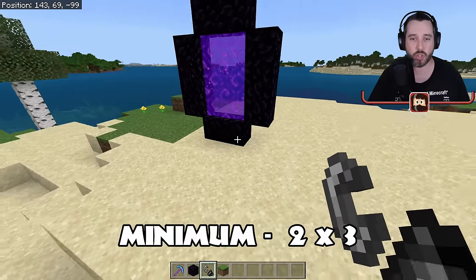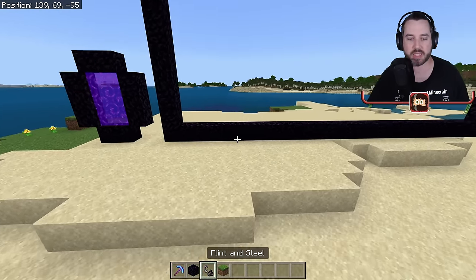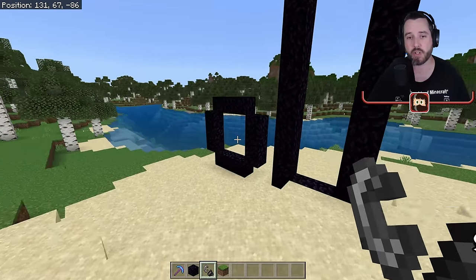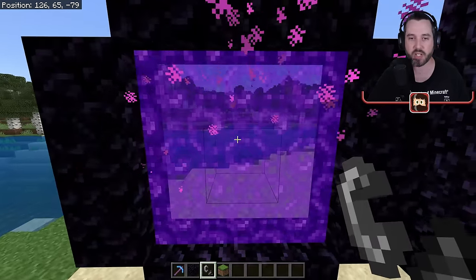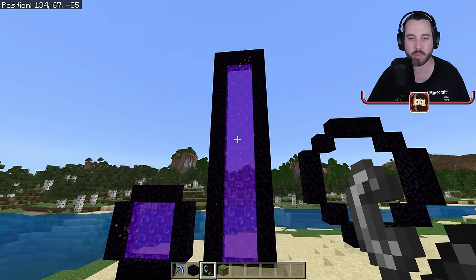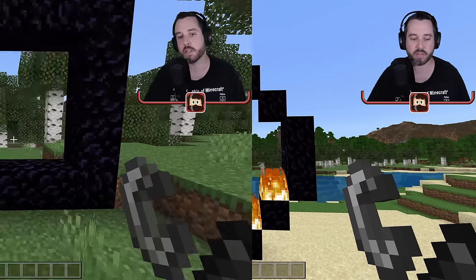The smallest portal is two by three. The largest you can make is 23 by 23 — this one right here is 23 blocks wide and 23 blocks tall and works perfectly. You can do pretty much any size in between. The only rule is it has to be a square or rectangular shape. A circle — even if it's technically big enough — won't work.